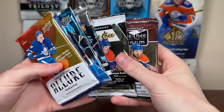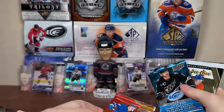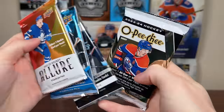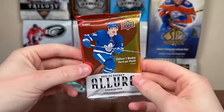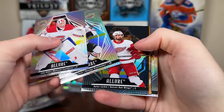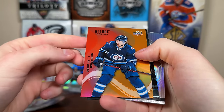Here are the packs from the Elite Wax Box: two 22-23 Platinum packs, one 21-22 Platinum pack, 22-23 Ice, 22-23 Allure, 22-23 SPA, 23-24 OPG, a Star Rookies box set, and a graded slab. Quite a few things to check out. Let's start off with 22-23 Allure — let's get a numbered card or something. Got a D-Boss Black Rainbow and a Morgan Baron color flow in red-orange.